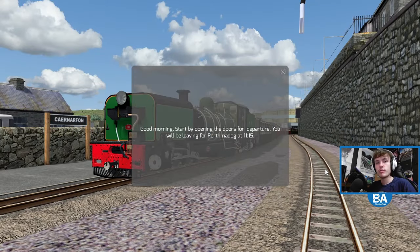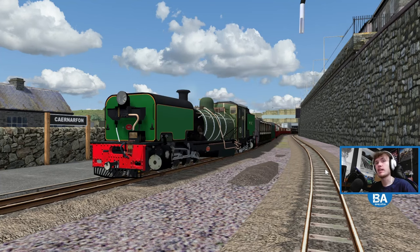Hello everyone and welcome to another Train Simulator Classic video. We're going to be checking out the Welsh Highland Railway, which I've been on once in real life - around 2011. I picked it up and it's only £11.99 for a 25-mile detailed route, plus you get the Ffestiniog as well.